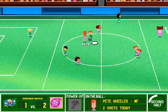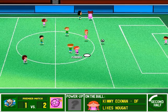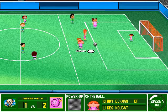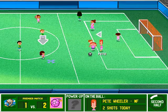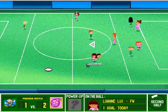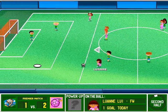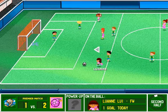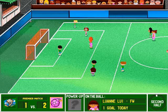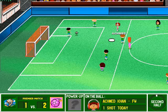With the dribble. Heads up play by the defense, plays it on. Aggressive play. Heads up play by the defense, picks their target. It is over the end line. Goal kick for the Tornadoes.